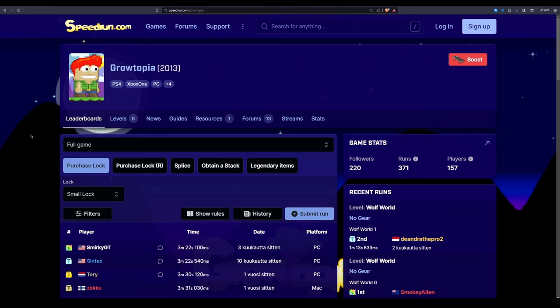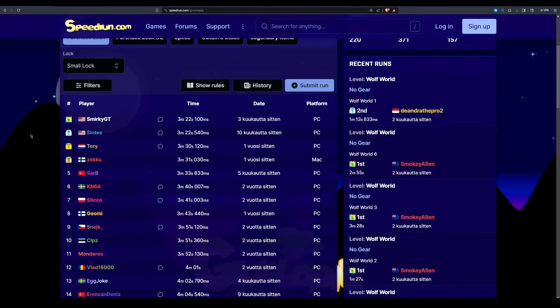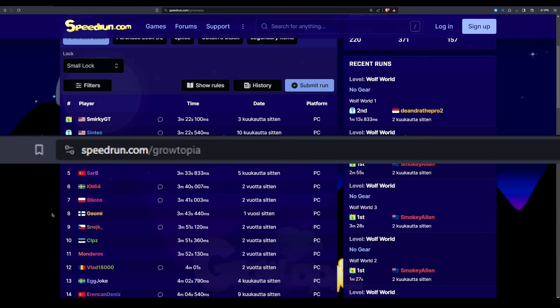This is the current leaderboard. As you can see, I've tried this before and I'm at 8th place. My goal for today is to get a good ranking on the leaderboards. You can look at the leaderboards and submit your own runs at speedrun.com/Growtopia.